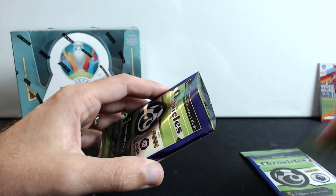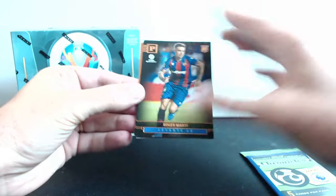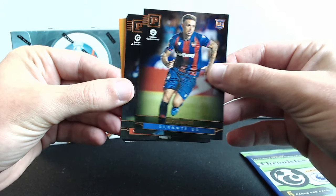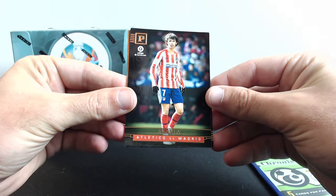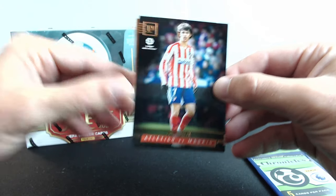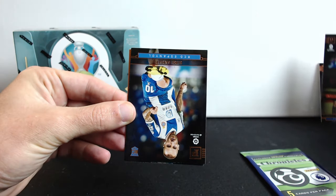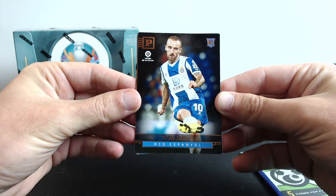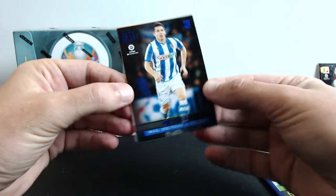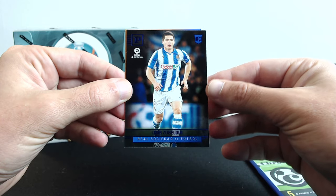Now we're gonna open the La Liga one and see what we can get. We got a rookie — Roger Marti. Then we got Joao Felix, wow, let's go! Joao Felix — we hope we're gonna get him in this box because he goes for a lot. Rookie Sergi Darder, and we got another rookie, the blue parallel — Zubeldia, that's a hard name — and then Raul, the legend.